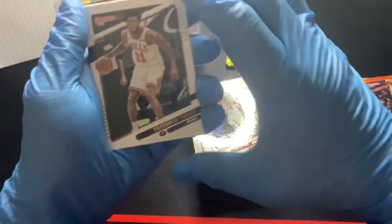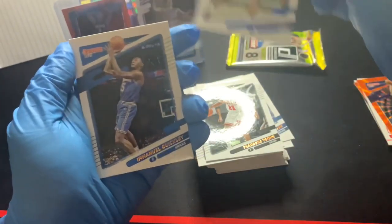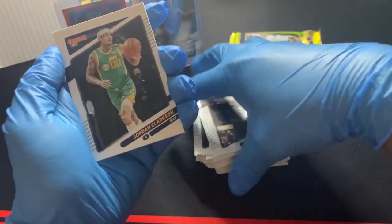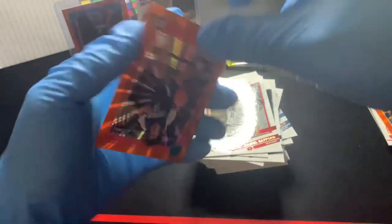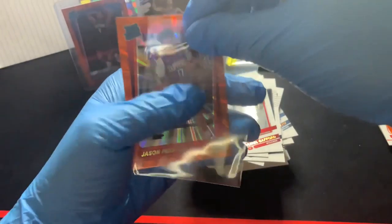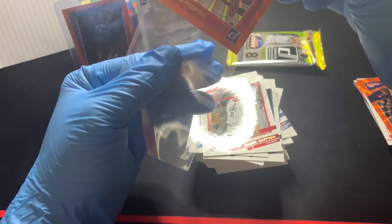Thaddeus Young, Tyrese Maxey — good young player IQ. Kevin Love. Orange laser in the back as well. Jordan Clarkson, RJ Hampton, Daniel Gafford, and Jason Preston. Would have liked a better rated rookie on the orange parallel, but we'll take a rookie orange laser.